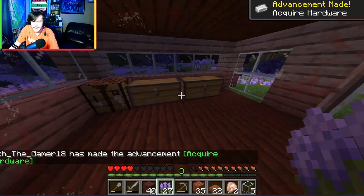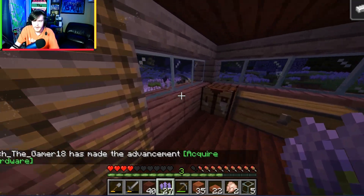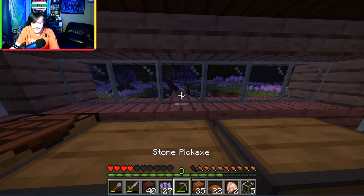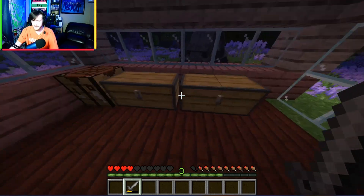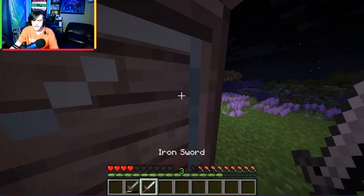Alright, we got some iron finally. Put it in there. That thing is still out there. Oh dude, it really wants to get me, doesn't it? You know what, guys, I'm going to make an iron sword. That thing is probably too overpowered, so we're going to make an iron sword. Time to take this thing out.